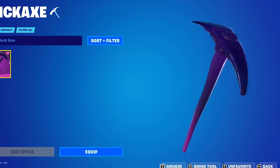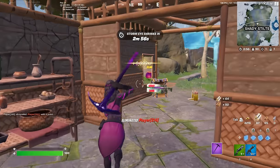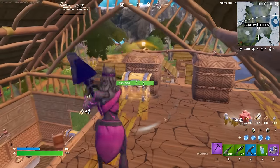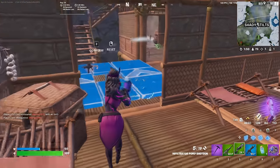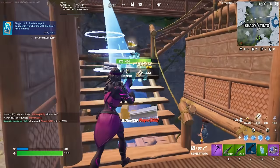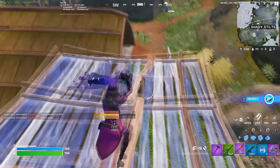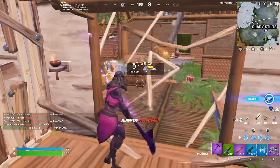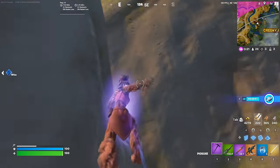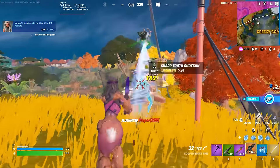That takes us to the number 19 position, and we have the Dark Axe. What is really cool about the Dark Axe is that this is actually a default pickaxe reskinned and added back in the Dark Reflections bundle. The default pickaxe quickly became very, very tryhard in Fortnite because of Tfue, which is one of the more interesting cosmetic things we've ever seen in Fortnite. When they added the Dark Axe to the game, I actually thought it was a really good idea and loved the way it looked. It fitted in perfectly with all of the dark-themed skins. Fortnite could definitely improve upon the Dark and Shadow rarity, but until then we are stuck with one of the more underrated pickaxes in the game.